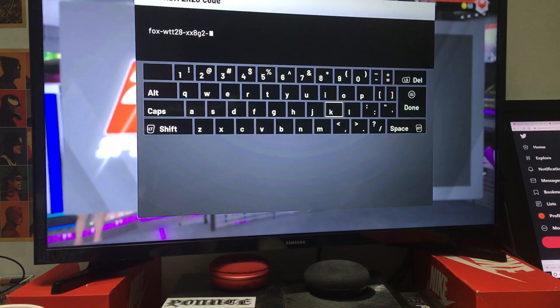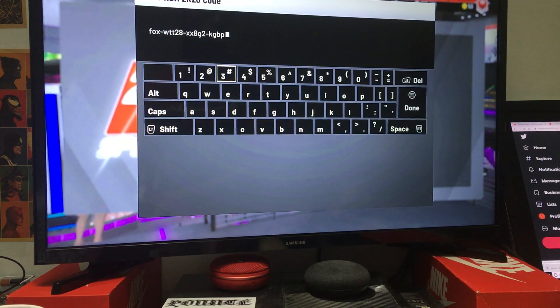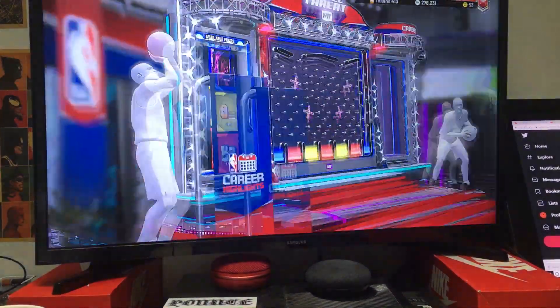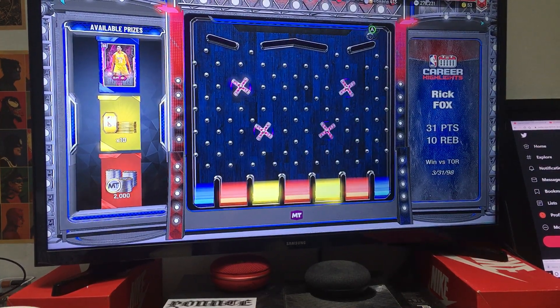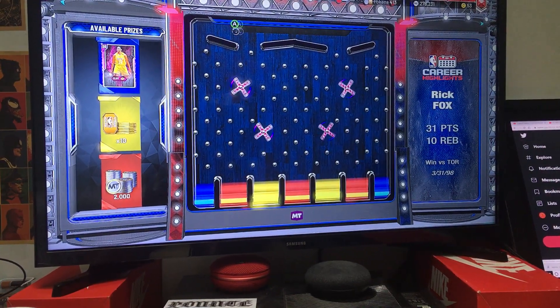Hopefully I can get this card and then I'll be able to make a gameplay video. I'm recording off my phone right now because I'm exporting three other videos at the moment — if I do it the other way it's going to be like two or three hours till I put this video out. So I gotta do it this way. We gotta land in the corners to get this Rick Fox. I'm honestly going to be happy either way if I get tokens or MT, but I'd rather get that Pink Diamond.